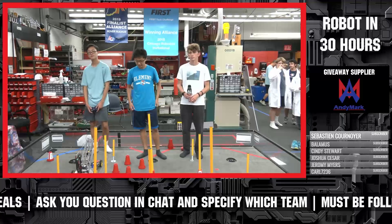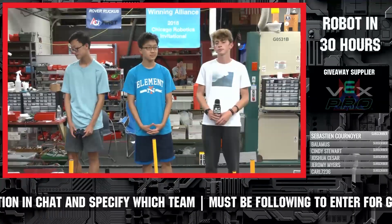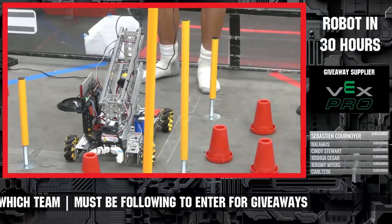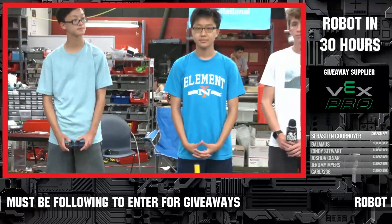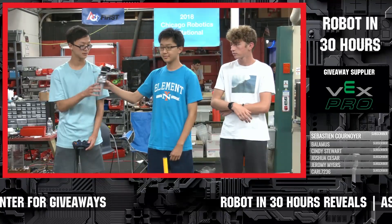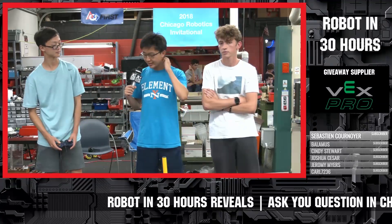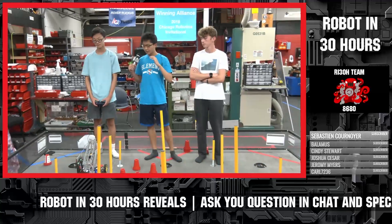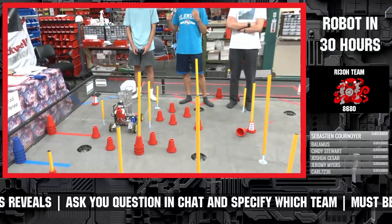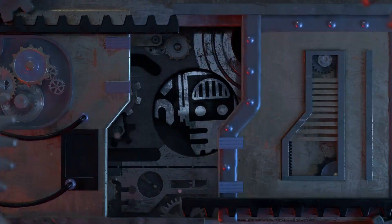Our third team up today is Error 418. You guys are a rookie team — a couple of you have a little experience — but what a fantastic design you came up with in just 30 hours, first time doing Robot in 30 Hours as well. Introduce yourselves and let us know what you came up with. All right, we are Error 418. I'm Jackson, I'm Derek, I'm Michael. This year we chose a really simplistic design. We were hoping for a robot that was easy to work with and really stable, because stability seems to play a really big factor in the overall game.